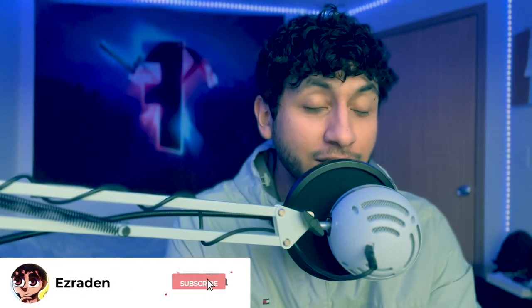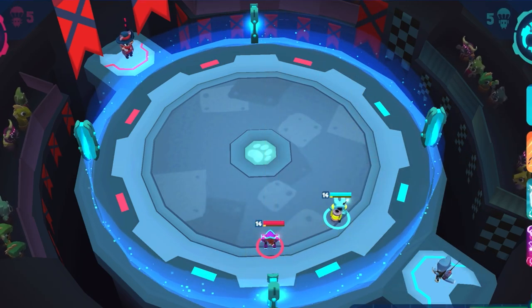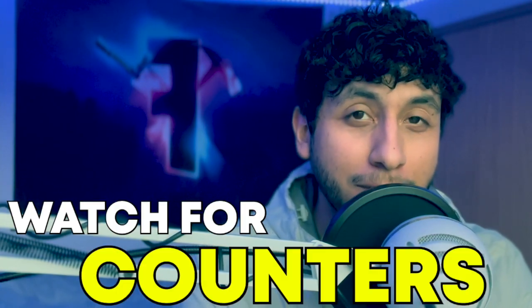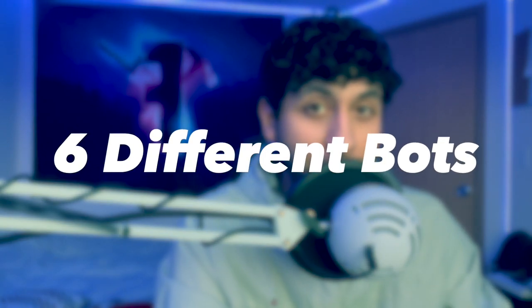One thing to know before we start is that Reginald is going to be the first arena master you fight. It's a 1v1 duel — you put down a bot, then Reginald puts down a bot, and every single bot he puts out is essentially a counter to yours. He uses six different bots: Slicer (a chaser), Froggy (an evader), Tether (a support), Scatter (a splasher), Long Shot (a sniper), and lastly Brute (a brawler boss).